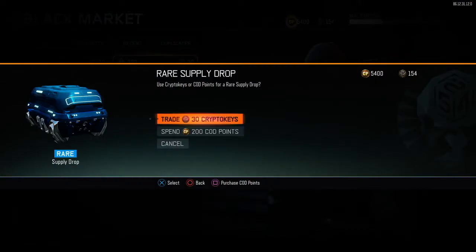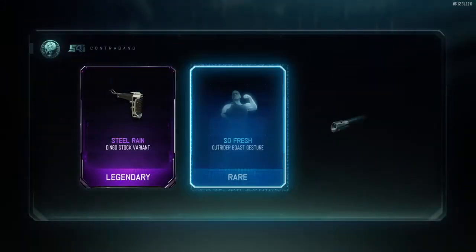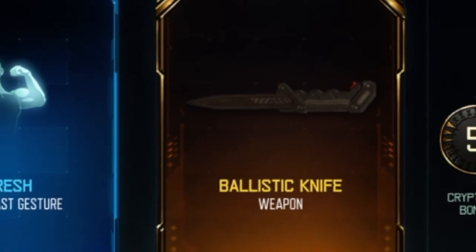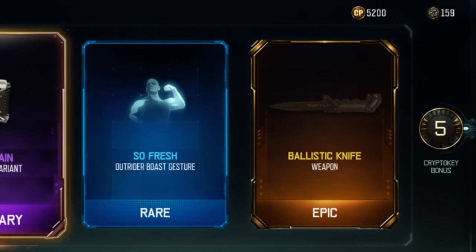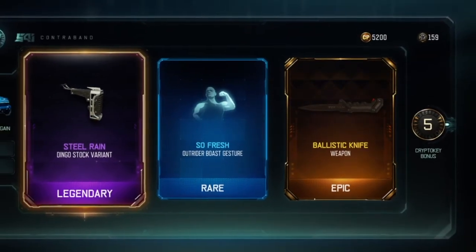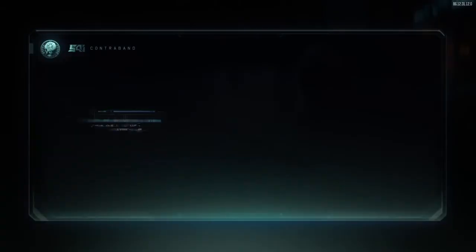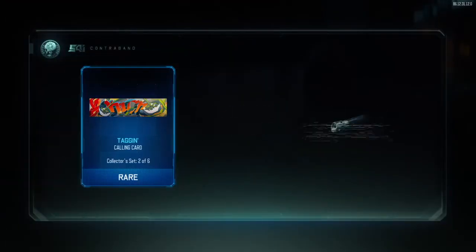Back to the supply drops, let's go. Oh wait — oh my god, are you kidding me guys? We just got the ballistic knife! I asked for the ballistic knife and we just got it. Oh my god, this means a lot to me because I don't have a lot of new guns — I pretty much just have a Marshall. Let's keep going!